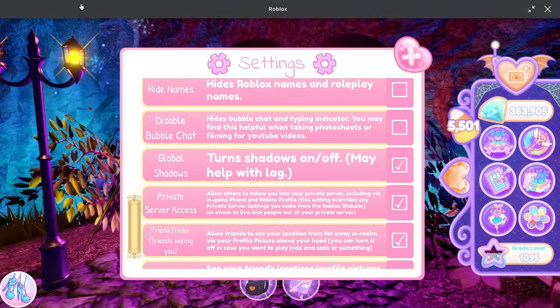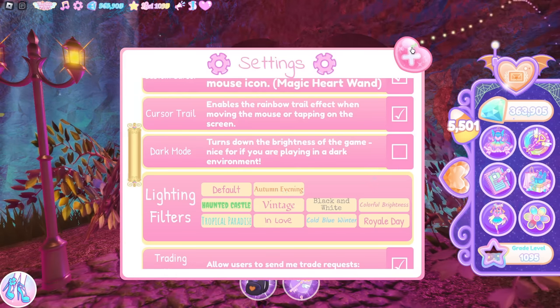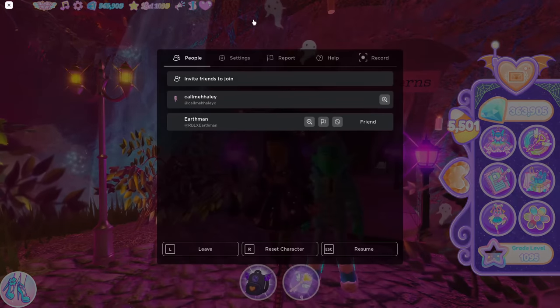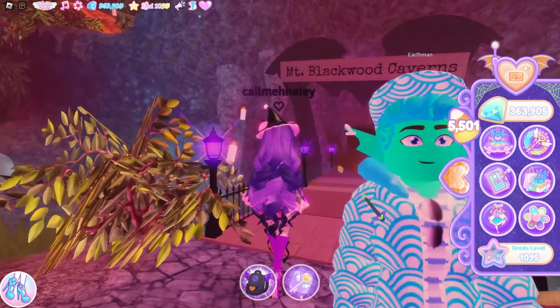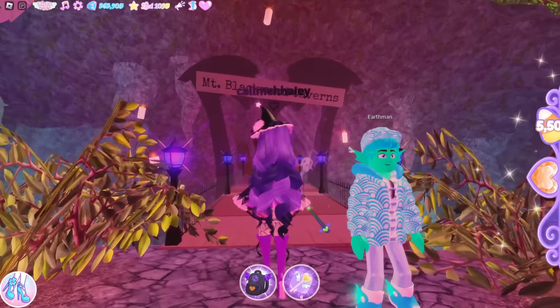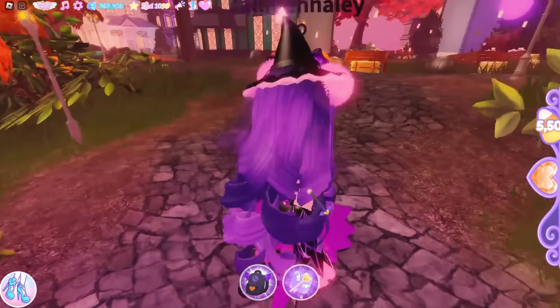The first tip we have before we get started is that you should turn on Autumn Evening in the settings, right here, just so you can see better in the maze. Another tip: if you have your graphics all the way up, turning them down makes it a lot brighter in the maze. It doesn't look as pretty but it does work way better.